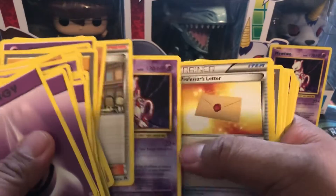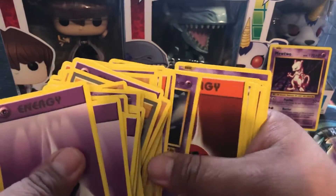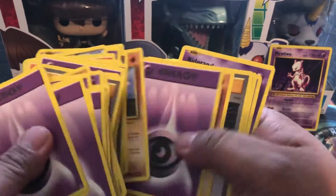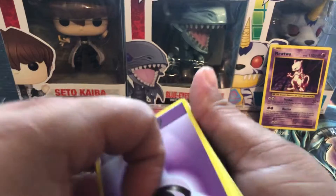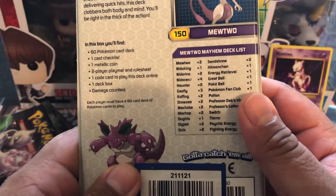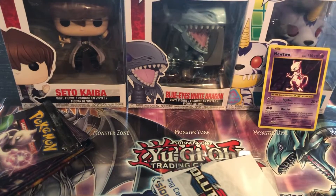A Mewtwo non-holo, Haunter, Nidoking, hit my Chansey. Gastly, Onyx, another Nidoking, Drowzee. Seems like a lot of the same cards, a lot of energies too. Gastly, Diglett, Sandshrew, and Nidoking again. The box said it had two Mewtwos and one Nidoking - not bad, that's all it had.